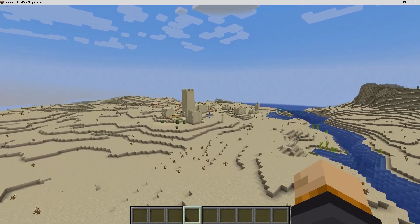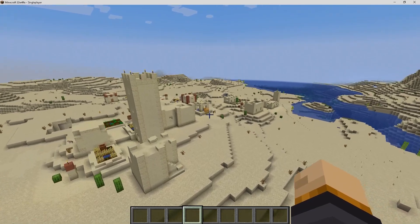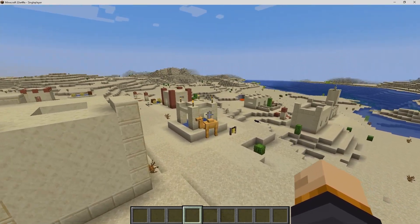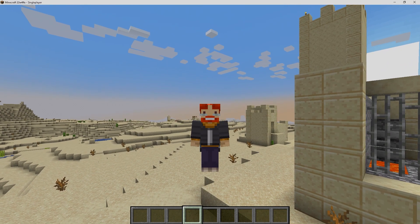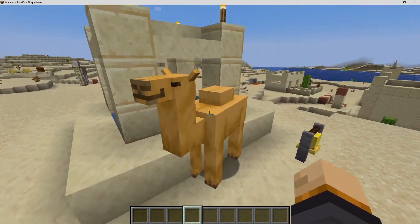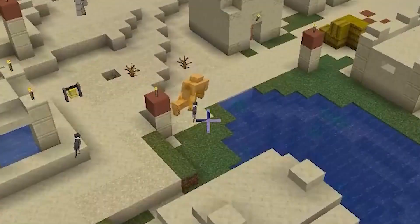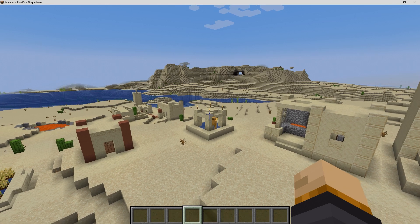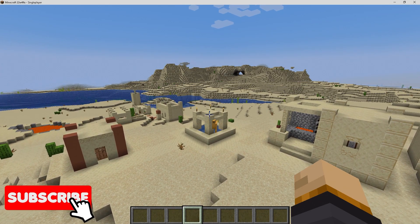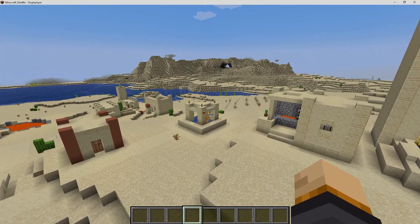First off, I just want to find a camel. You have to travel to a village first, but it has to be a desert village. It only seems that you can find one camel at a time — if you want to find another camel then you have to find another village. I believe the developers did this for the sake of exploration; if you were to find them anywhere in the desert then they'd take the fun out of finding them in the first place.